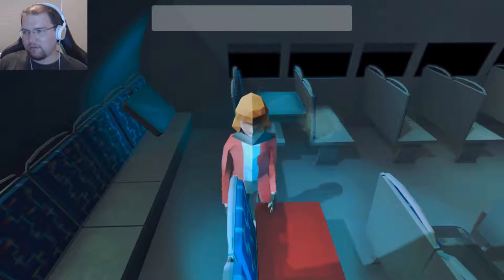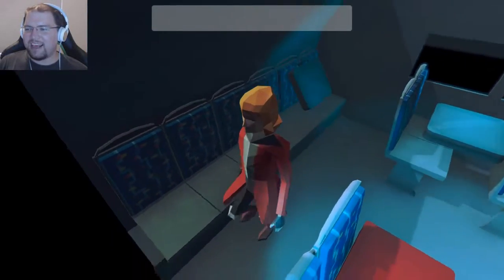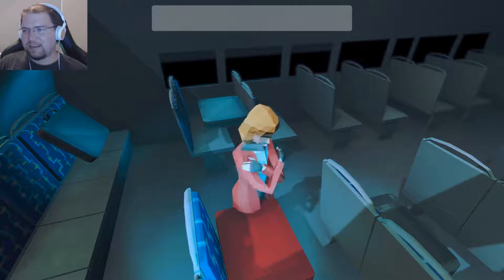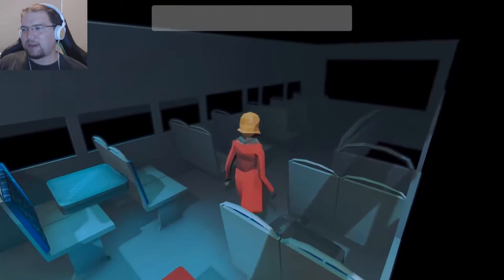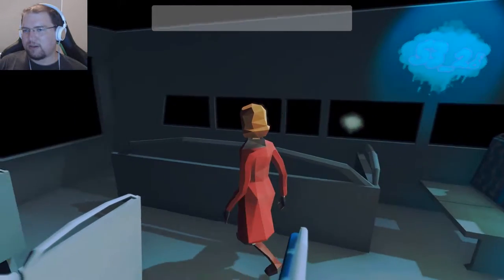How about here? Nope. Maybe this thing back here? E does make her reach out, but why doesn't that do anything? I'm not seeing anything highlighted in green. Please don't tell me I'm going to get stumped right here. This would be really embarrassing if I just couldn't figure out what to do. Maybe I do... I tried to pick up the pocket watch before and it wouldn't let me. This is doing me absolutely no good.